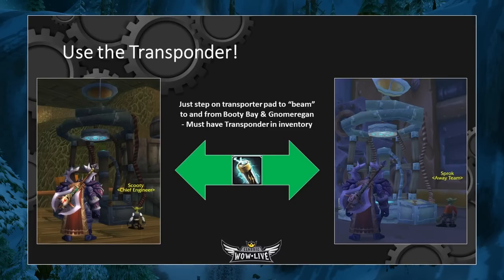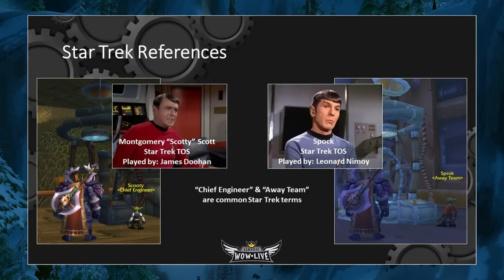The most important thing is that you have to have the transponder with you. Now, I'd be remiss if I didn't mention the obvious Star Trek references in this quest chain. Scooty, the chief engineer, is obviously an homage to Scotty, or Montgomery Scott, from Star Trek: The Original Series, played by James Doohan. When you transport into Gnomeregan, you'll see another Goblin named Sprock, who is a tip of the hat to Spock from Star Trek, played by Leonard Nimoy. And 'chief engineer' and 'away team' are both very common Star Trek terms. I'm a huge Star Trek fan, so I definitely wanted to make this point — it's something I really appreciate.